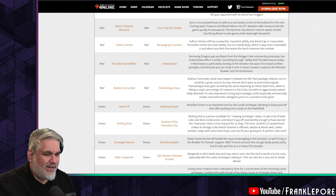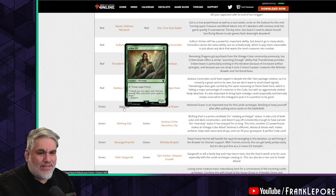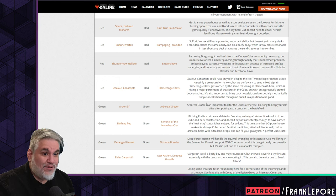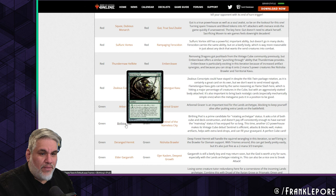Arbor Elf out for Arboreal Grazer — I don't love this but you're doing lands so it's fine. Having Utopia Sprawl and being able to untap it, or untapping a Breeding Pool for extra blue, is very versatile. Arboreal Grazer is an important tool for the lands archetype — blocking to keep yourself alive after putting extra lands on the battlefield.